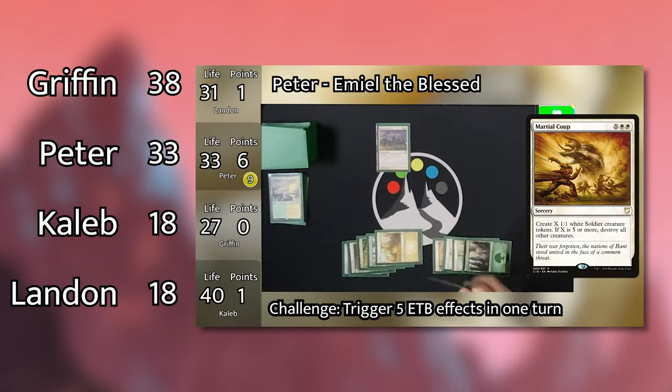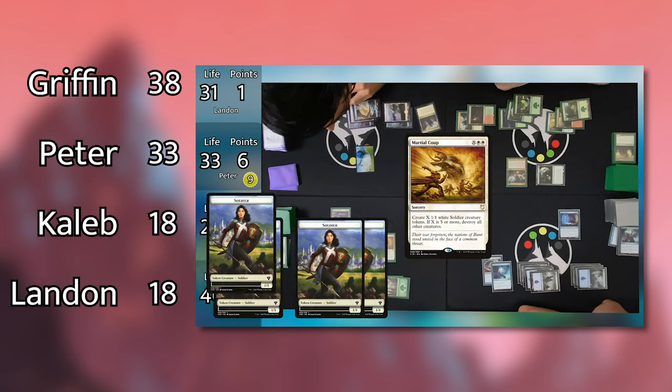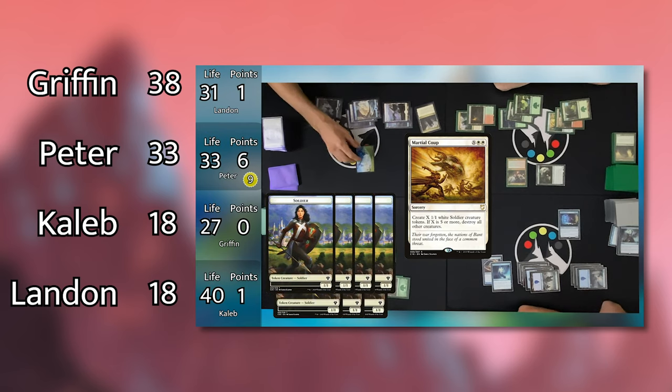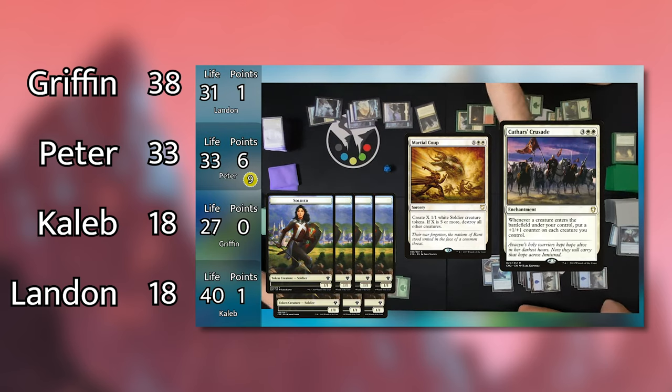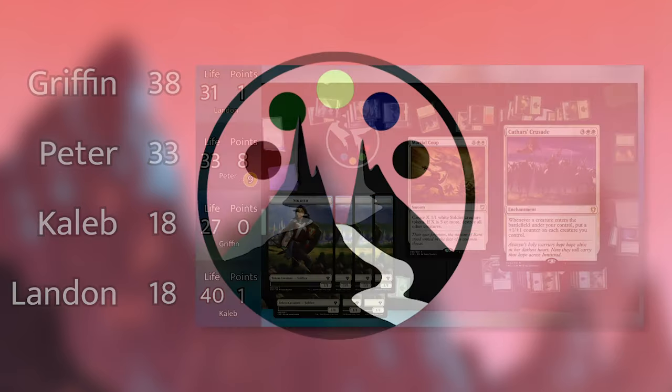Last but not least, Episode 7 brought the new Jumpstart Commanders head-to-head. Griffin nearly got milled out by Bruvec's aggressive mill strategy from Landon, while Caleb brought powerful creatures out to overpower and win the game with Nayeth. Peter ended up scoring the most points with his blinking Emil deck, bringing Griffin and Peter very close in the points.